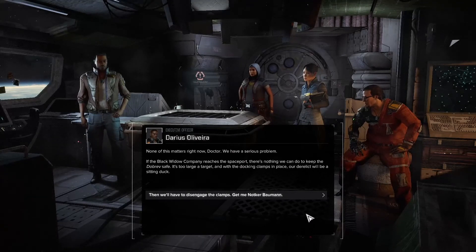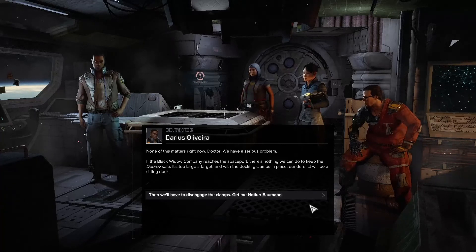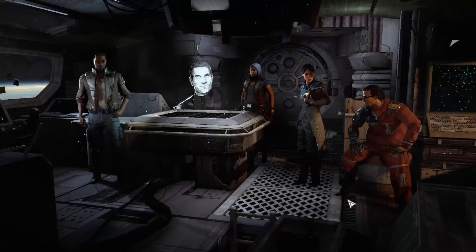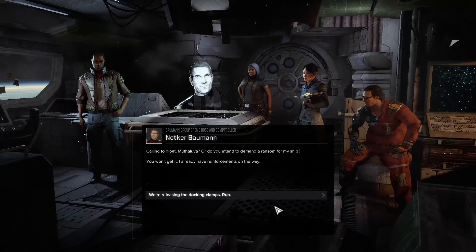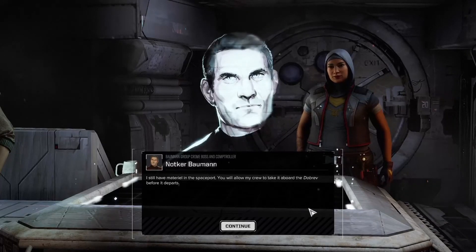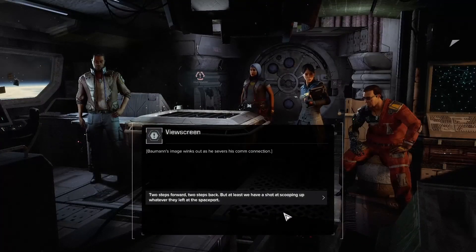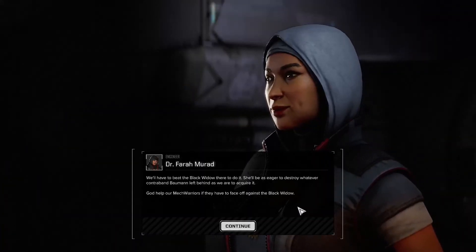None of this matters right now, Doctor — we have a serious problem. If the Black Widow Company reaches the spaceport, there's nothing we can do to keep the Dobrev safe. It's too large a target, and with the docking clamps in place, our derelict will be a sitting duck. Then we'll have to disengage the clamps. Get me Knocker Bowman. We're releasing the docking clamps — run. I still have material in the spaceport. You will allow my crew to take it aboard the Dobrev? Anything that isn't on the ship belongs to us now, Bowman. Don't try our patience — take your goddamn ship and run. Bowman's image winks out. Two steps forward, two steps back — but at least we have a shot at scooping up whatever they left at the spaceport.